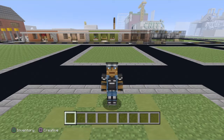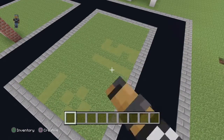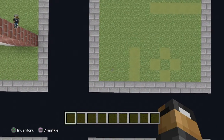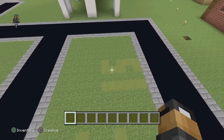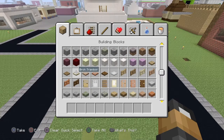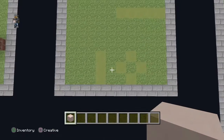The area you'll need for this house is 10 blocks by 15 blocks — so 10 blocks going one way and 15 blocks going the other way. To build this house you can use any block, depending on what sort of blocks you like for houses. Personally I'd go with bricks, but today we're actually going to build this house out of white terracotta.